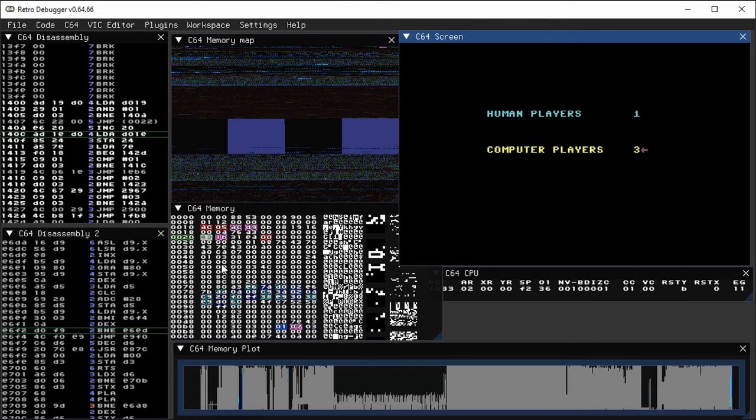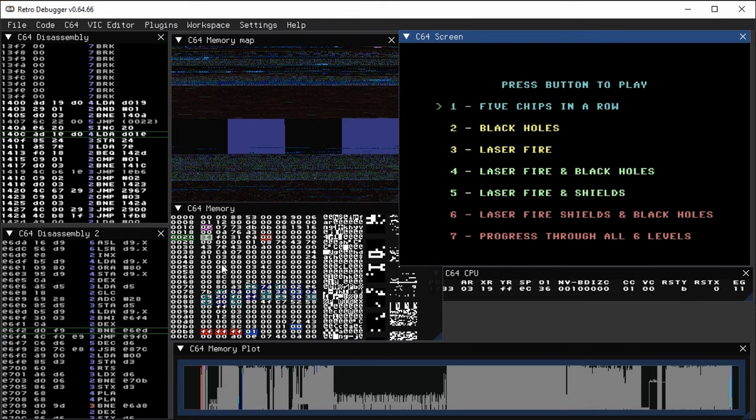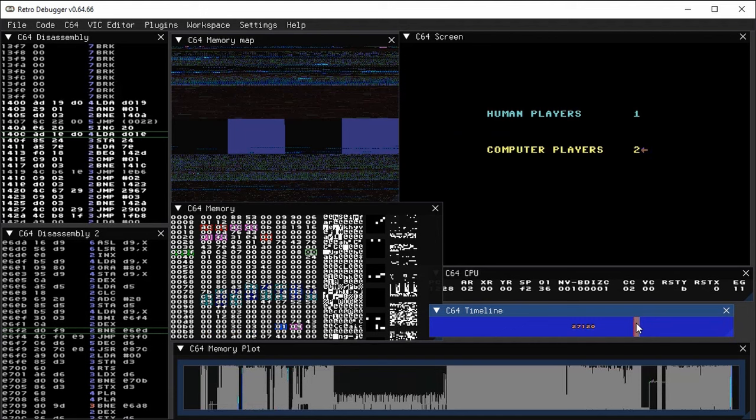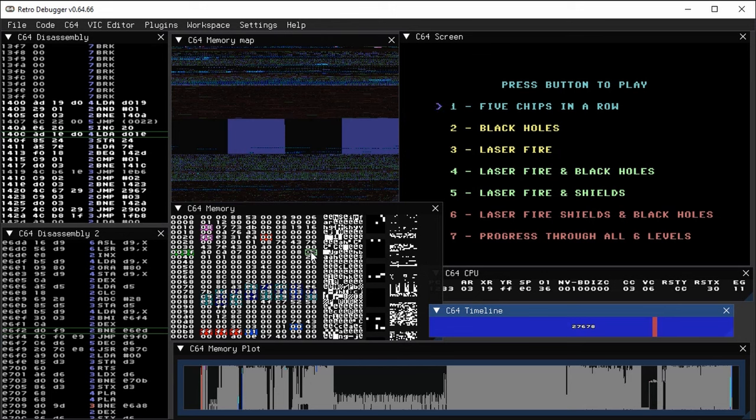As I select between computer players, I can see the adjacent memory location 41 is also being modified. So let's make that three players. When I made that selection, memory location 3F became the sum of these two numbers — the total number of players. Let's test that theory by going back in time using the timeline to scrub back. Instead of three players, we'll make this one player and press fire. Now it's two — confirming that 3F is the total number of players. We kind of got lucky discovering that — it happened to be adjacent to things we were already viewing. In general, static analysis is going to be a more useful way of making those kinds of discoveries.